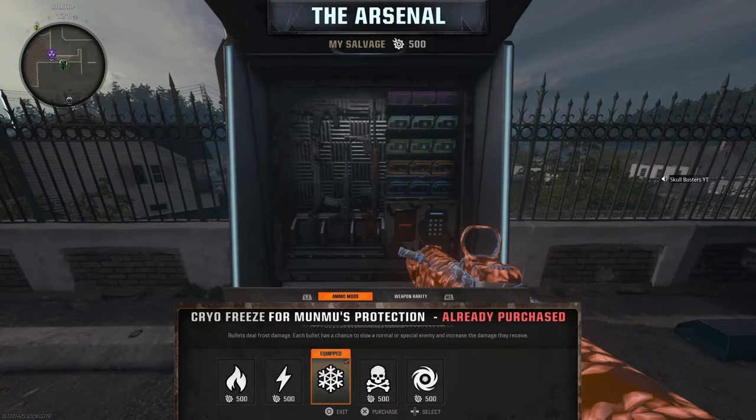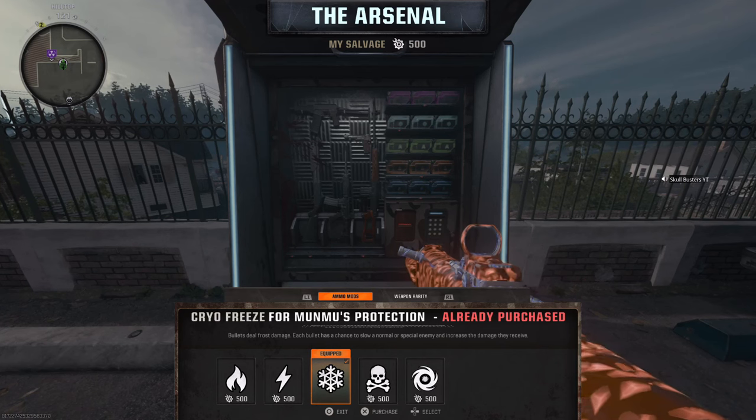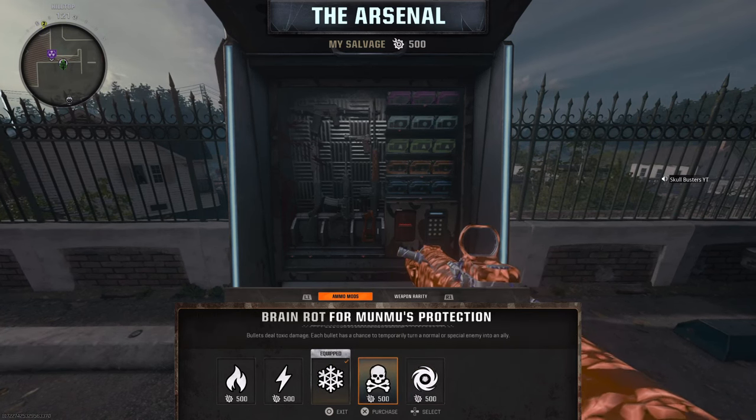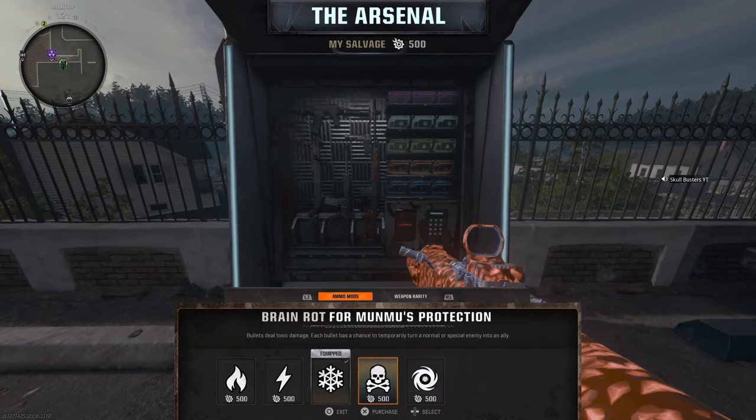I've discovered that you can't use Cryo Freeze — it does not work, it just slows the zombie down, it doesn't kill them. So we're going to go for Brain Rot and Shadow Rift instead.